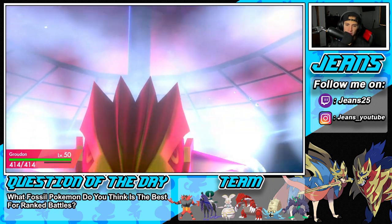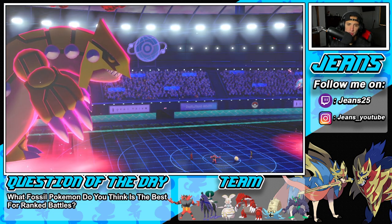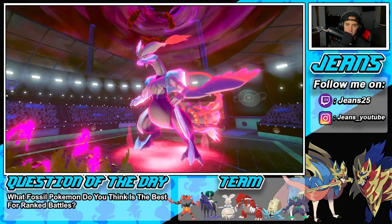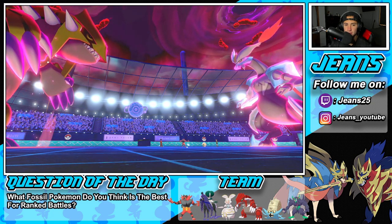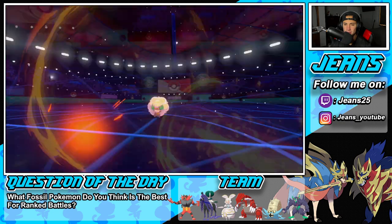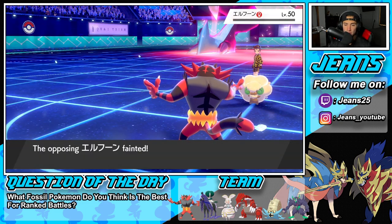Hailstorm is going to fly and go into my Groudon. Groudon says, 'Yo, I got an Assault Vest on, I can eat this up all day.' That did hurt the soul a little bit. I do not have Protect either, which kind of sucks. We're going to end up Quaking here. Some okay damage. If that Special Defense boost isn't really going to help us, then Flare Blitz should be able to take out Whimsicott no problem. And Buffet — wait, the residual damage — will finish.